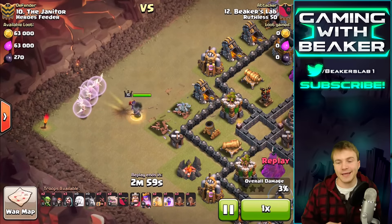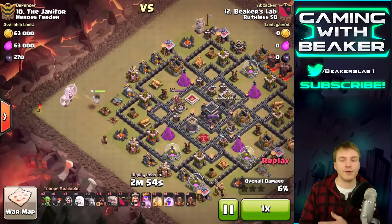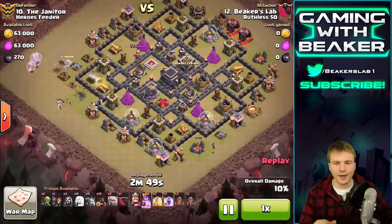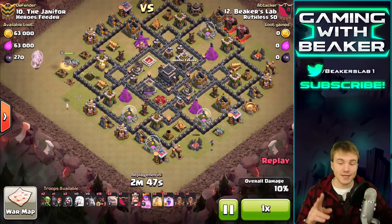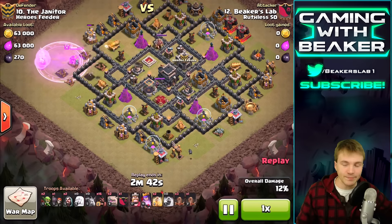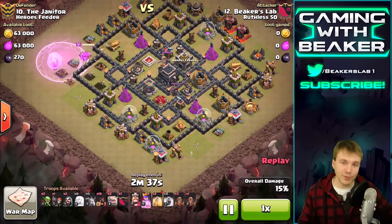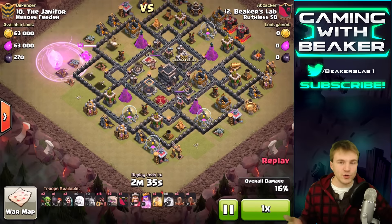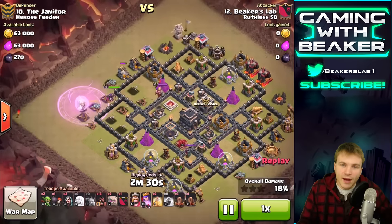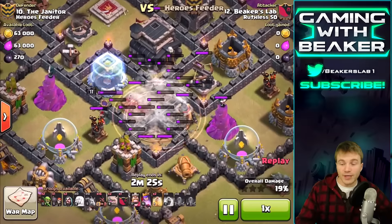Anyway, we got a level 16 queen — she's getting pretty good. I would say anywhere from level 15 and up you can do a pretty good queen walk if you have four or five healers and a couple of rage spells or at least one rage spell. But the real story here is earthquake spells. I never ever use earthquakes, but I'm gonna use them today and I was really happy with how they work — they're great dude. I don't know why I hate on earthquake spells. No, they're pretty cool.